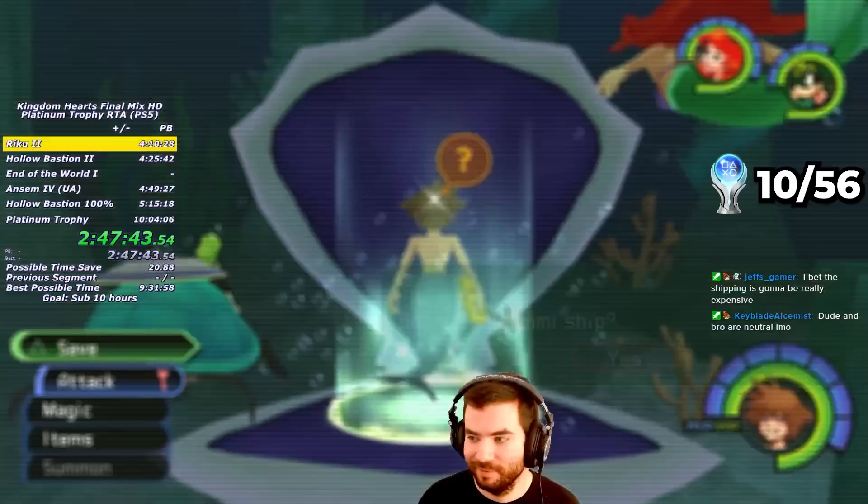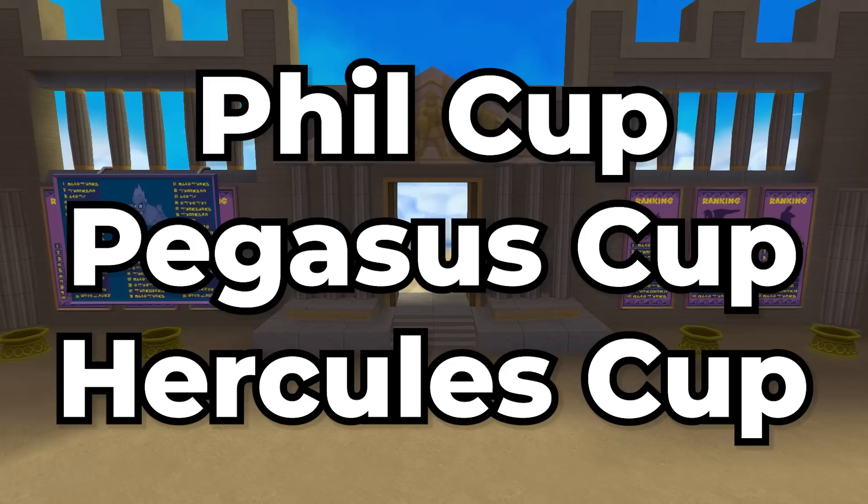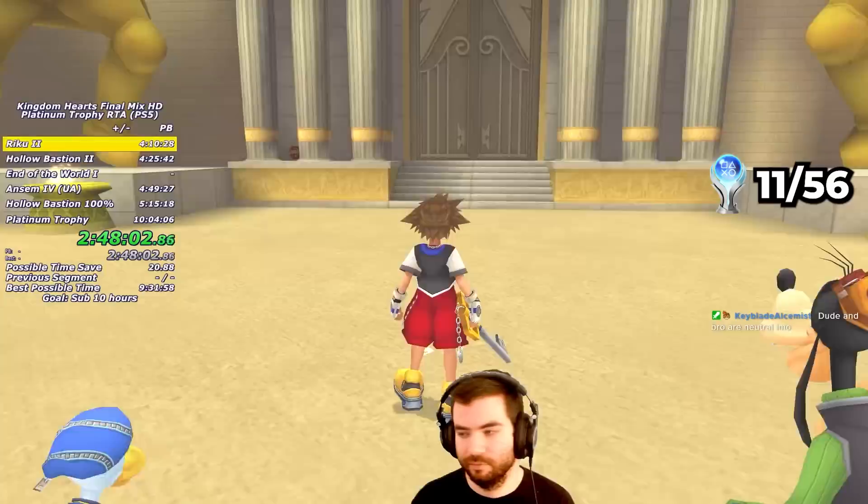With the extra power from the Thundara spell, I make my way to Olympus Colosseum. There are 3 cups available here before defeating Riku Ansem, so it's really fast to complete these while the battle level is low. Throughout this visit, I'll be getting a whopping 5 new trophies.